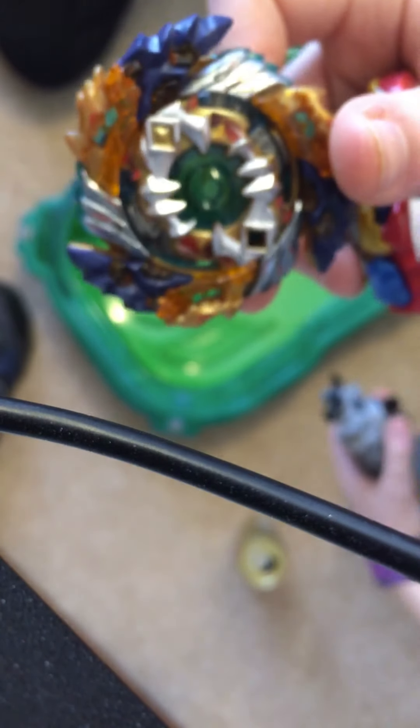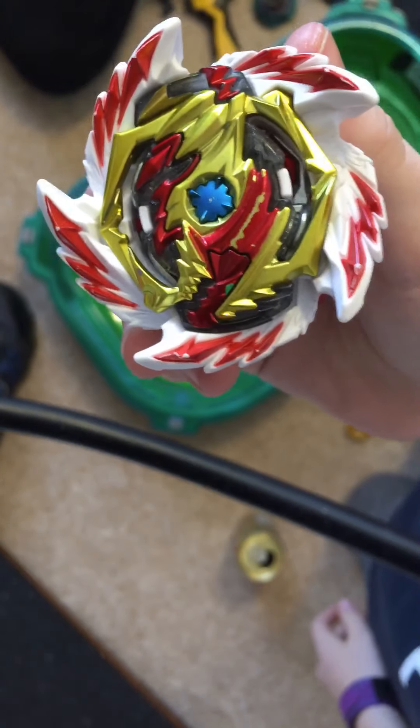He is using Geist Fafnir Double Zero Low — that's the combo name. This is Geist Fafnir. Actually, I'm not going to be using Turbo Achilles; I'm going to be using Erase Diabolos. Diabolos is actually my favorite Beyblade. I prefer Venom but let's go.